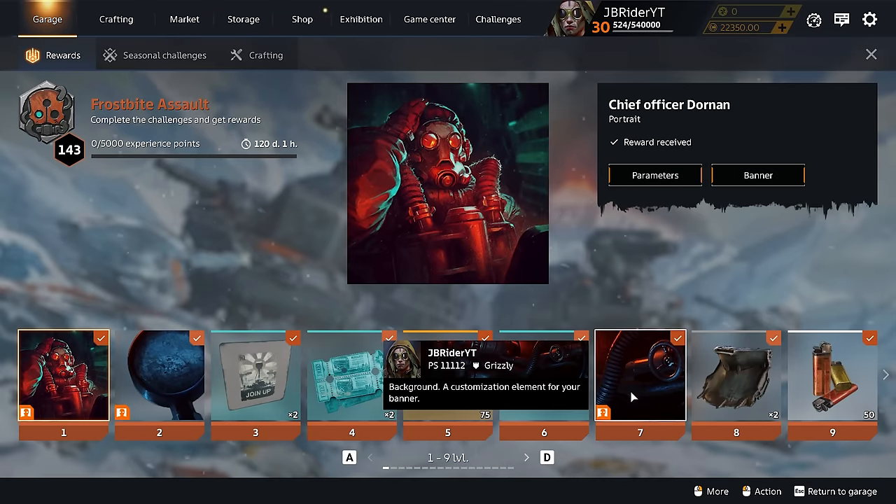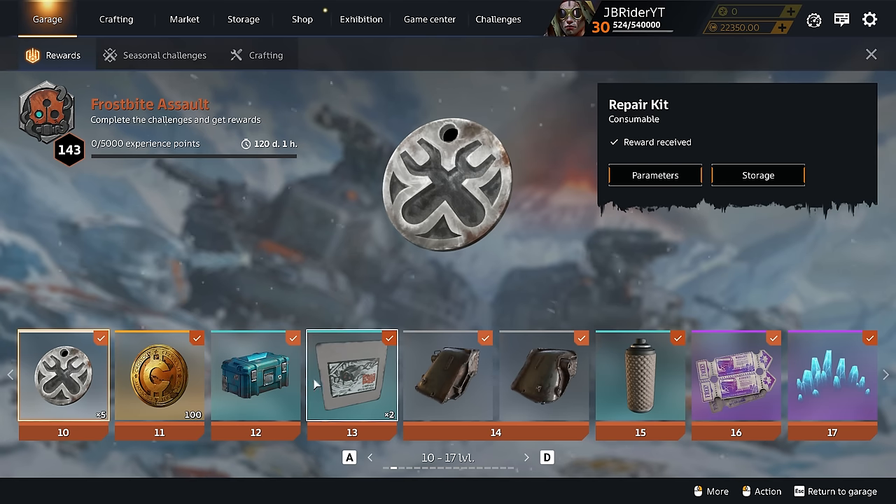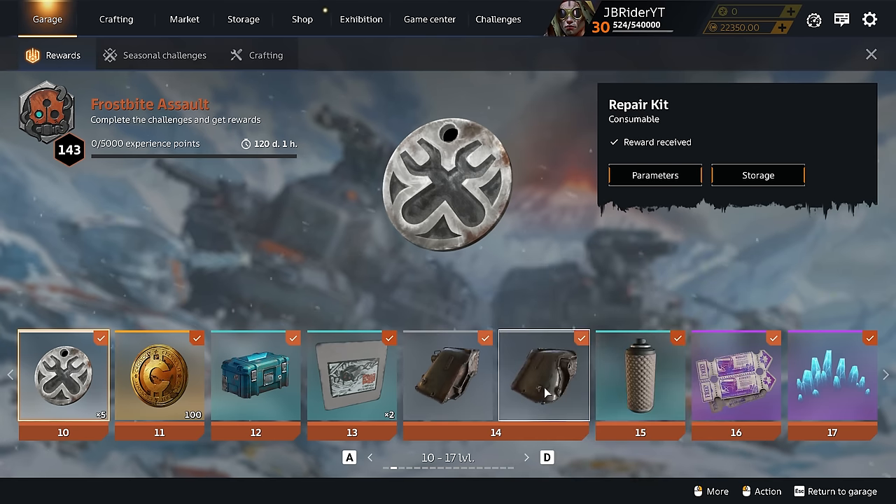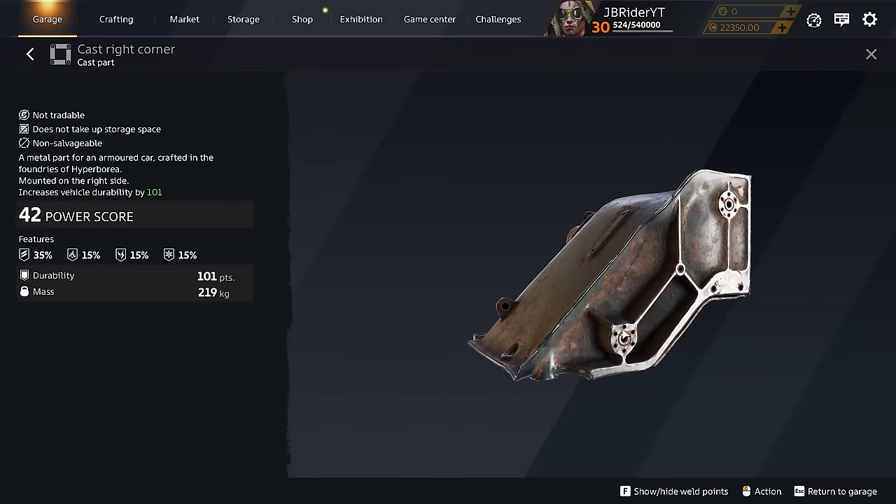At level 9 you get some more lighters — yes, the lighters are back, we don't have bearings anymore. At level 10 through 13 the rest of the levels are nothing special. At level 14 you get access to Cast Right Corner and Cast Left Corner.